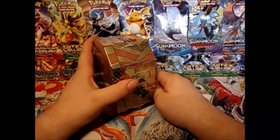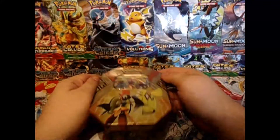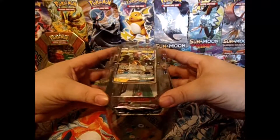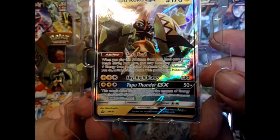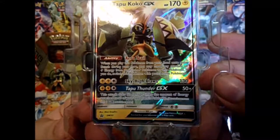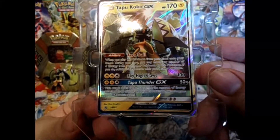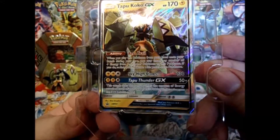Alright, let's get on into this thing and see what we get. Here we have our Tapu Koko promo with Arrow Trail. When you play this Pokemon from your hand onto your bench during your turn, you may move any number of lightning energy from your other Pokemon to this Pokemon. If you do, switch this Pokemon with your active. Skyhide Claws with 130. Tapu Thunder GX for 50 times — this attack does 50 damage times the amount of energy attached to all of your opponent's Pokemon. Not bad.